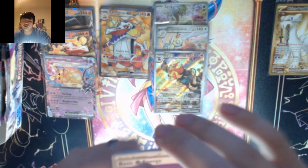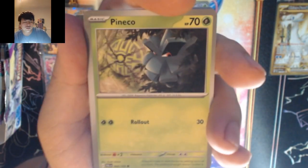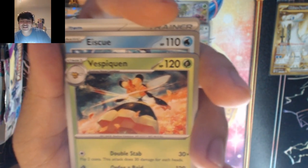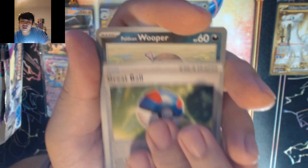Fire — and it's psychic. We got Maschiff, Wiglett, Phanpy, Marill, Azumarill, Breloom Queen, Ice Skew, Great Ball, Lopunny, into Jumpluff.